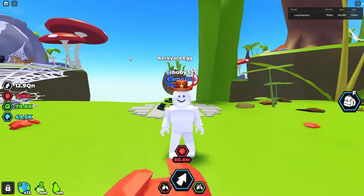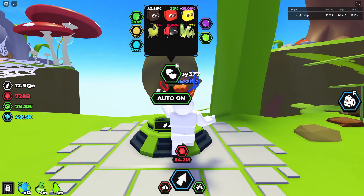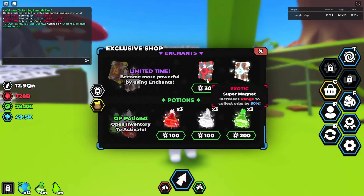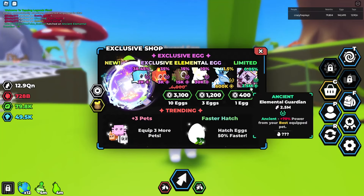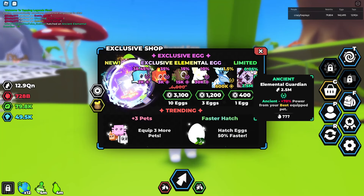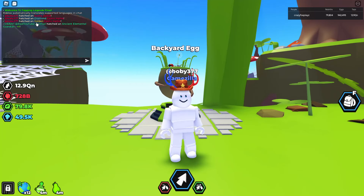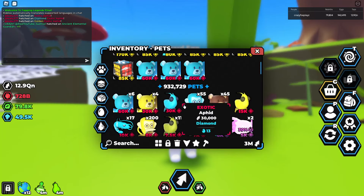I hatched for a little bit and did not get the second exotic, but I did get the first one. Also, somebody already hatched an ancient elemental guardian, which is from the Robux egg — it's a 0.05% chance, which is a little crazy. GG to that guy, because that guy's going to be overpowered. Anyway, I got an exotic golden and a diamond — once we got all variants of it — but we didn't get anything else.